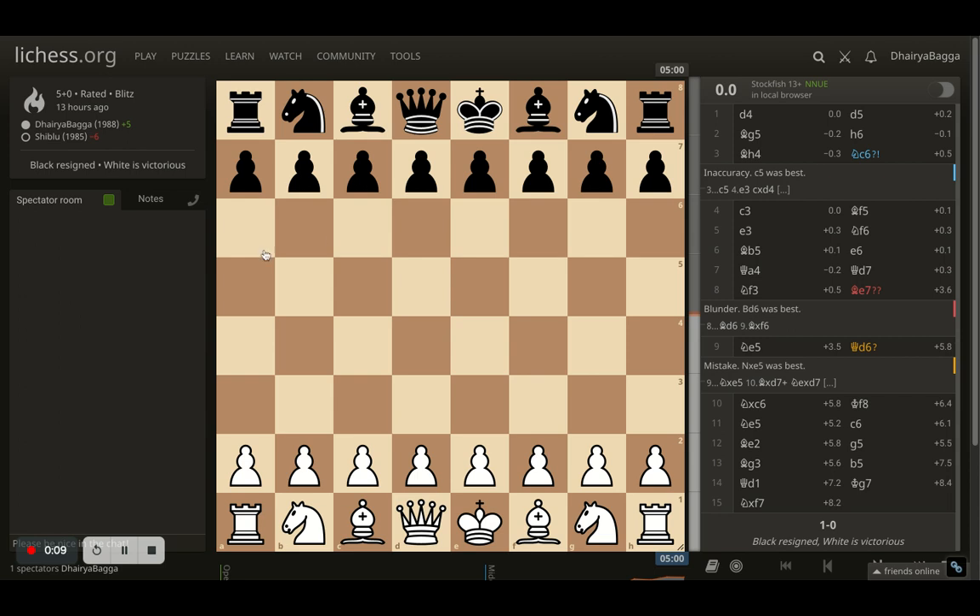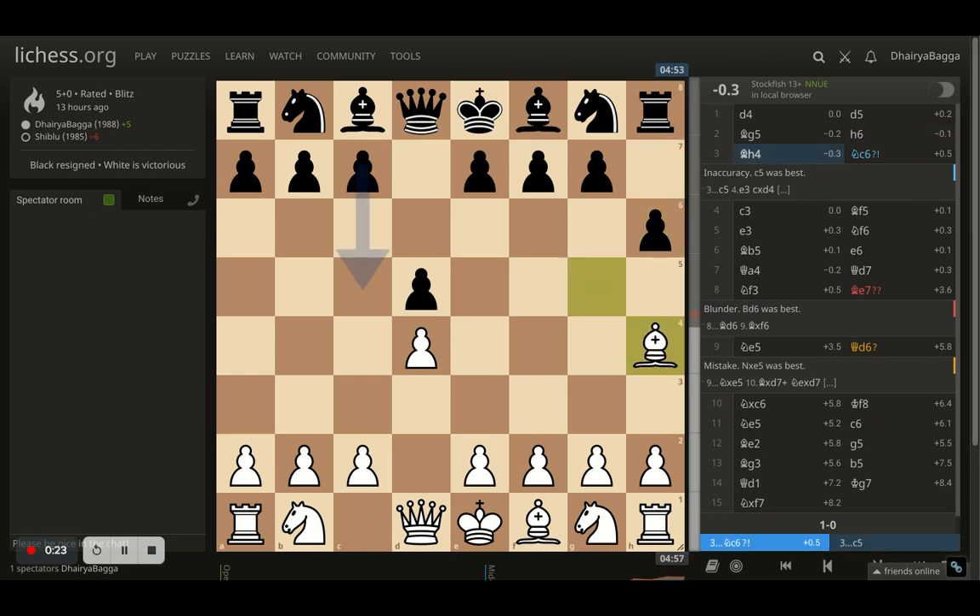I was playing as white and started off with d4, opponent's response was d5. I go with Bg5, preventing opponent from playing e6 straight away because then the queen hangs. Opponent tries to kick my bishop backwards by placing h6. I go Bh4, and here opponent plays knight to c6, developing the knight and also attacking the pawn.